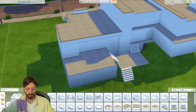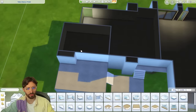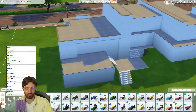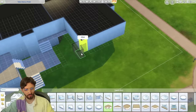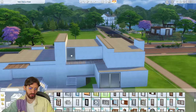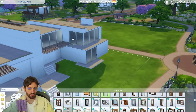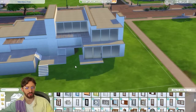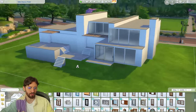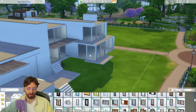I'm using Eco Lifestyle windows because they're so modern and also cheap in the game. This spot here would be good for an outdoor table — maybe this could be the kitchen. I'm thinking some coverings for this part. Let's do a little balcony here. I feel like the back of the house makes sense to have more windows since you usually have more privacy there, whereas the front faces the road where people might see inside.